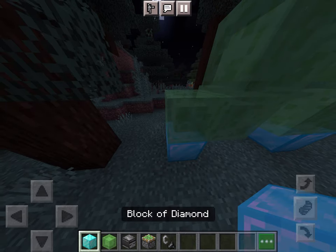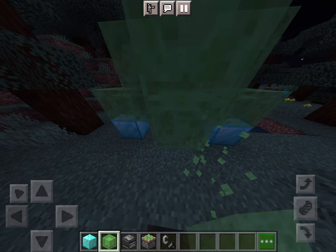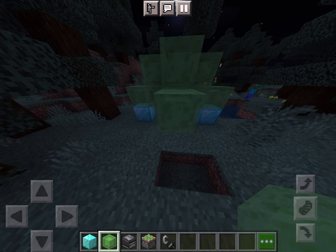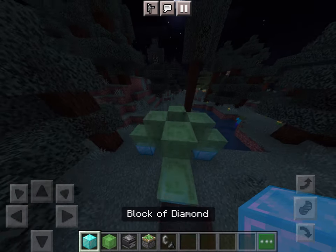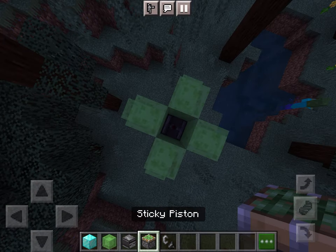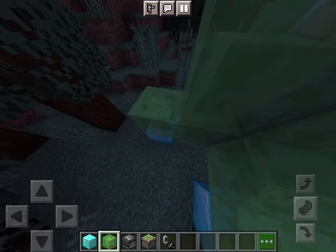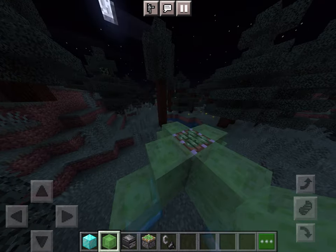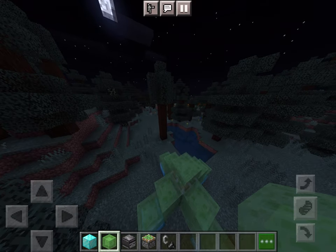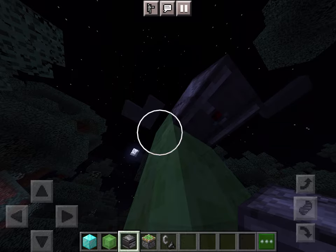Once all the sides are done, you will start to do the bigger stuff that will take longer to get. You have a lot of observers and sticky pistons in this build, so you put the observer down and the sticky piston up. Then you place two slime blocks. Then you place observers facing upwards.